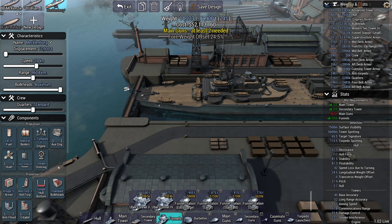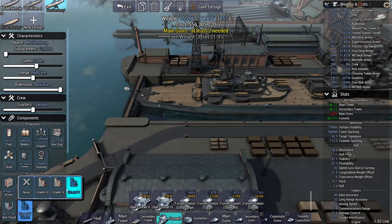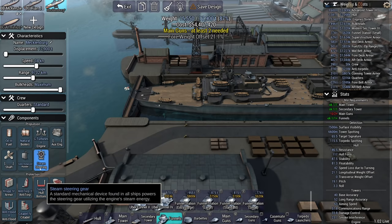Anti-torp. Turtleback — or nothing, it saves me a bit. Let's go for a turtleback. More resistance. Anti-flood.